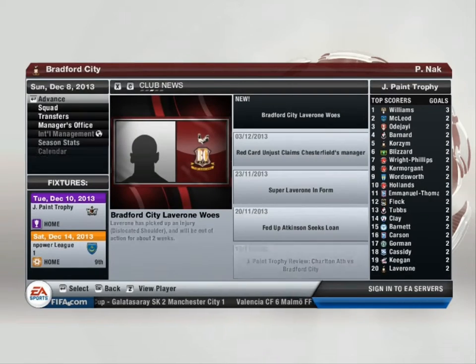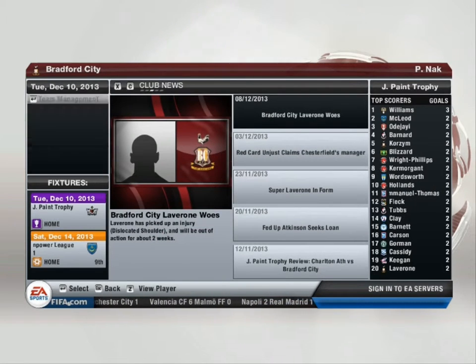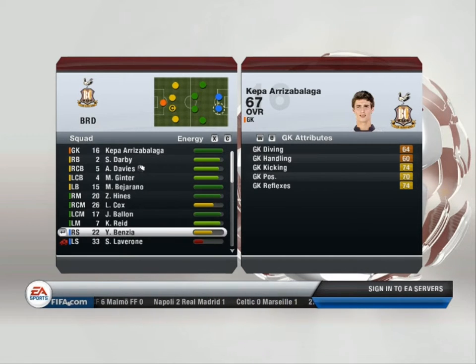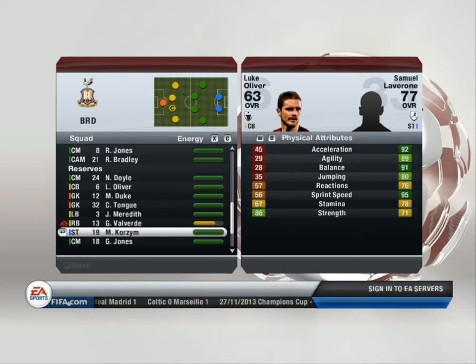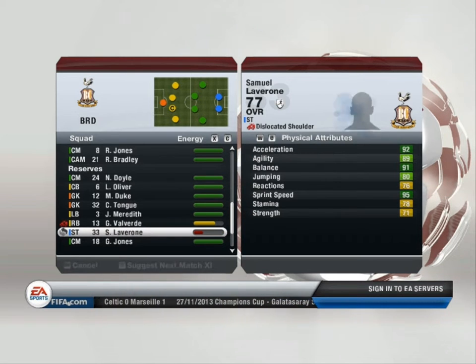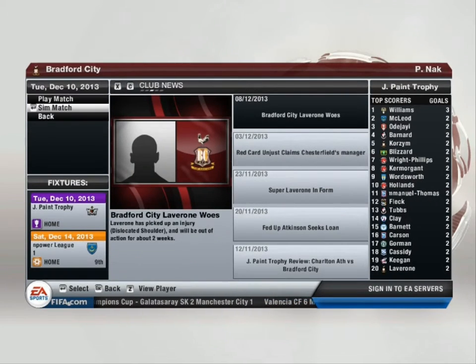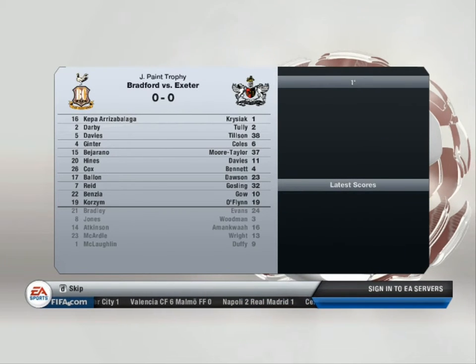Football Association Challenge Cup results: Bournemouth 1 Notts County 0, Carlisle United 0 Chesterfield 0, Charlton Athletic 1 Oldham Athletic 1, Cheltenham Town 2 Peterborough United 3, Colchester United 1 Plymouth Argyle 2, Gillingham 3 Stevenage 2, Hartlepool United 1 Rochdale 2, Leighton Orient 0.